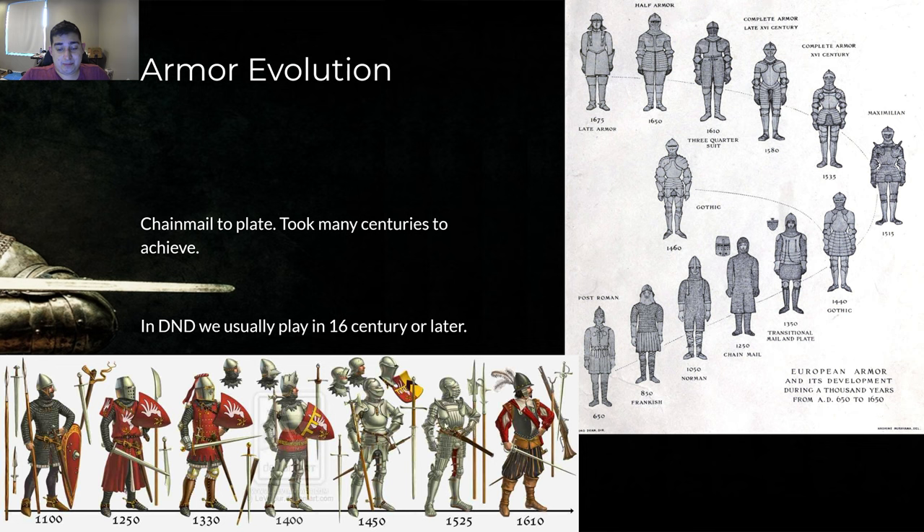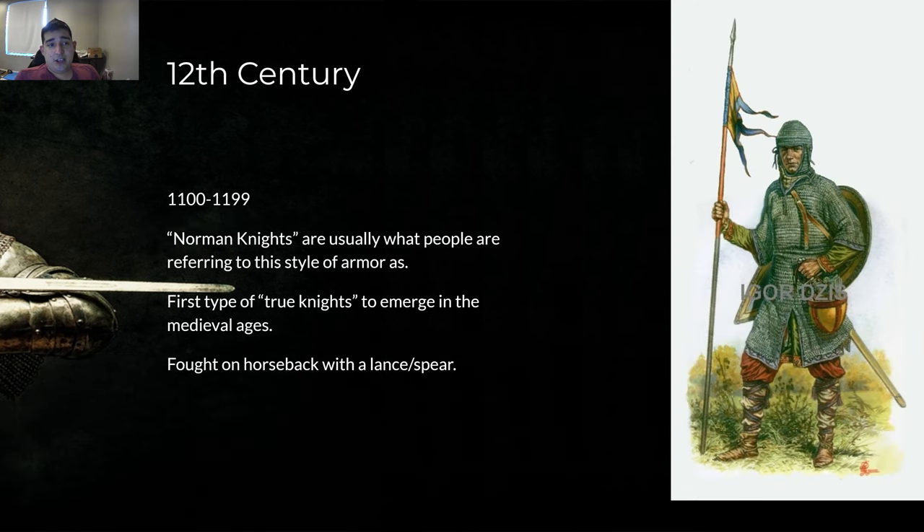We've covered from the 1100s all the way up to 1525, the general evolution of armor. The 12th century — 1100 to 1199 — these were referred to as the Norman Knights, the first true type of knights who emerged in the medieval ages. They fought on horseback with spear and lance — think William the Conqueror era. This knight has basically a full chainmail hauberk but without full sleeves, exposed legs, and a conical helmet with a nose guard and an aventail you can pull up. Just think chain mail, pretty good chain mail, but not full coverage.